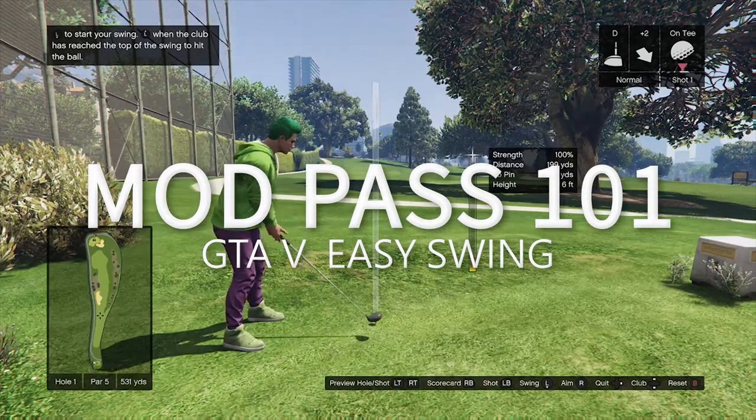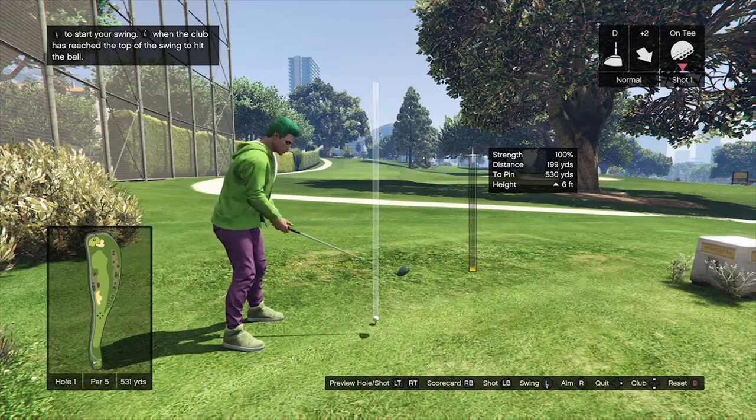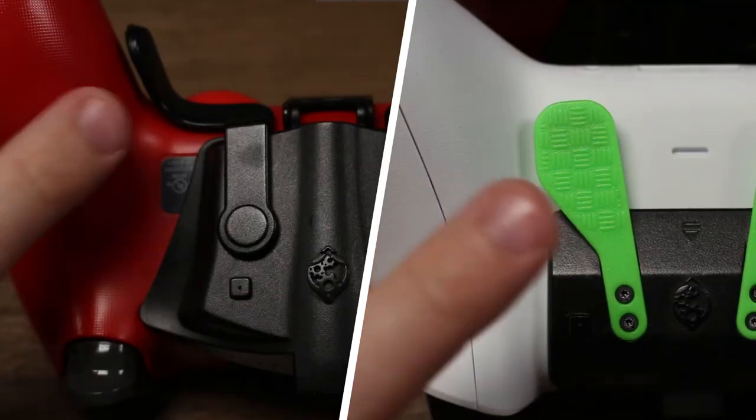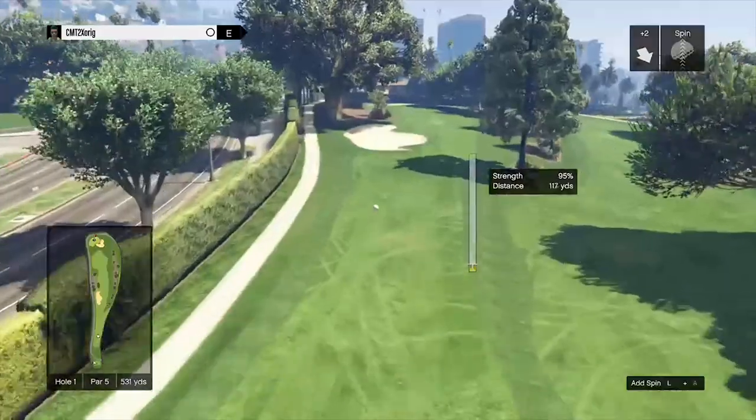This video will show you how to use the Easy Swing mod when golfing in GTA V. This mod will give you a perfect swing every time. To activate Easy Swing, hold the left paddle and then press down on the D-pad. And that's how to use Easy Swing in the GTA V Game Pack.